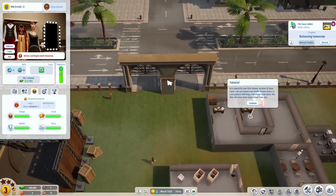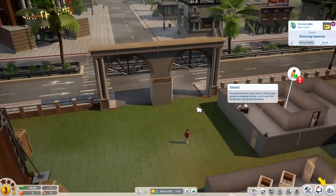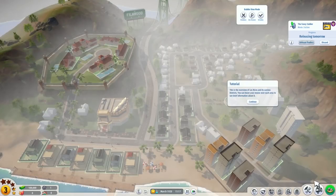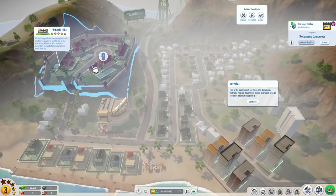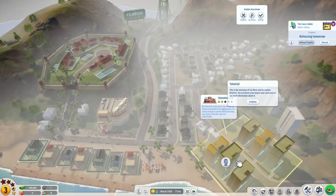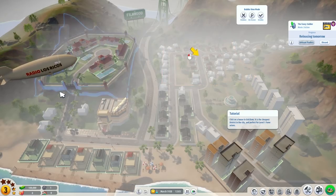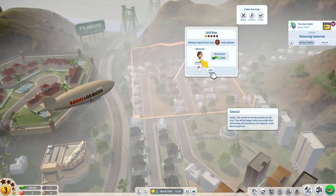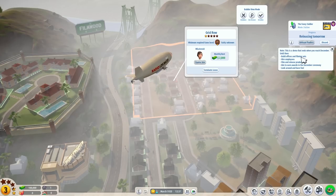Looks like the critics are harsh on small studios. As a reward for your first release, an actor of fame level one has joined the studio — fantastic, that'll give us a little bonus. One expectation is that we must provide accommodations for them. And there's a world map! Gridrow — we've got some nice houses up here, Pinnacle Hills, Benita Beach, and downtown. We're going to find some people in Gridrow — Mila Arnold, we're renting her an apartment. Terminate the lease — that's where she's going to stay, it's part of her contract.